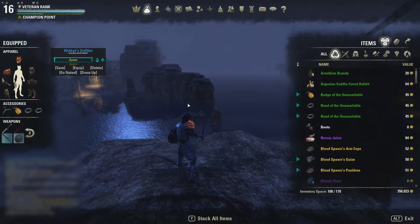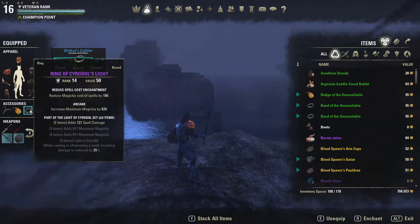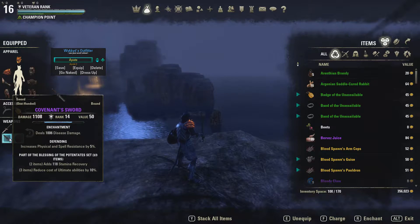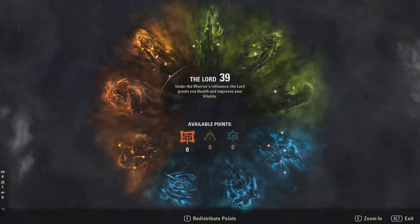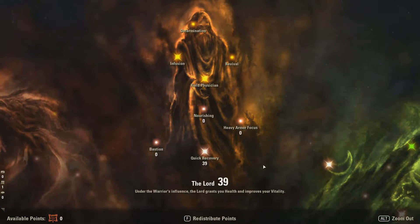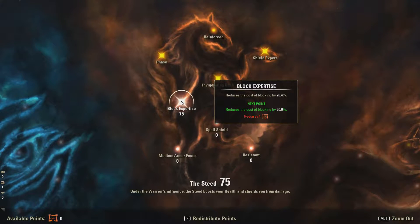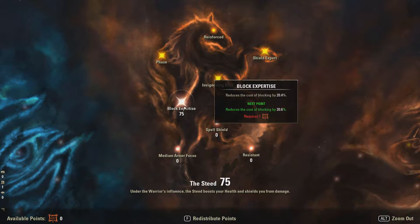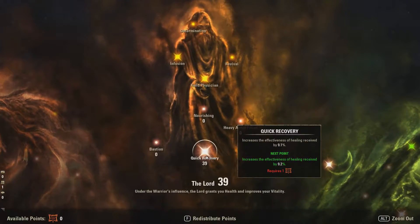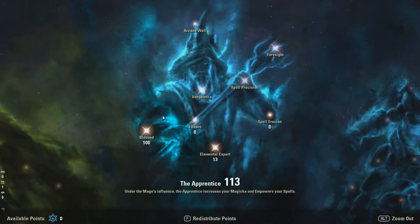This is in my normal Imperial City Dreadnought setup that I showed you in one of my previous videos. I have not changed a single thing about it. I've gathered enough champion points to get 39 points into quick recovery, but I only have 75 in blocking expertise because the last 25 points would only give me 5%, so I've held off. I still have 100 points in blessed.